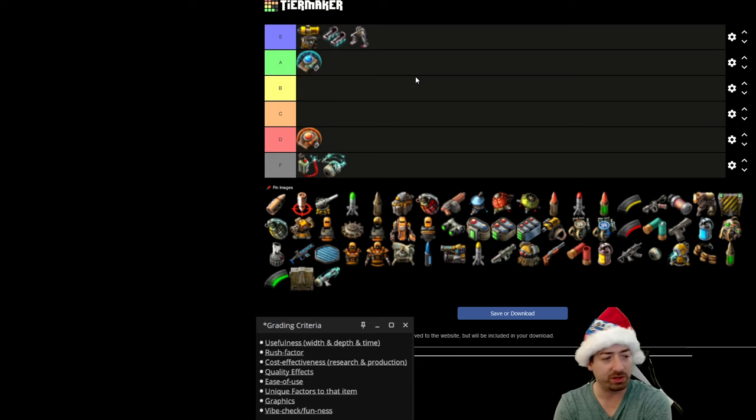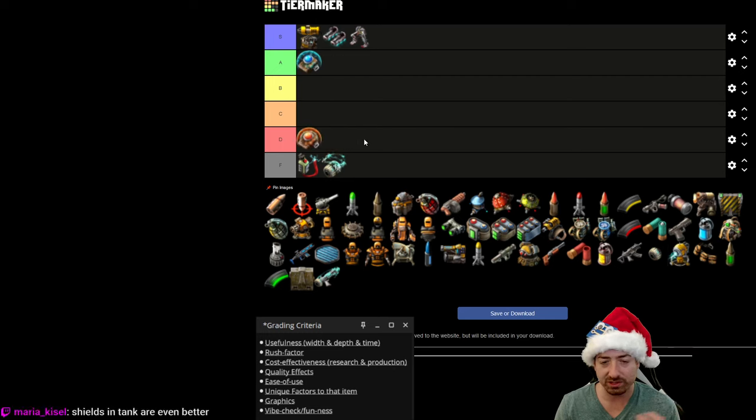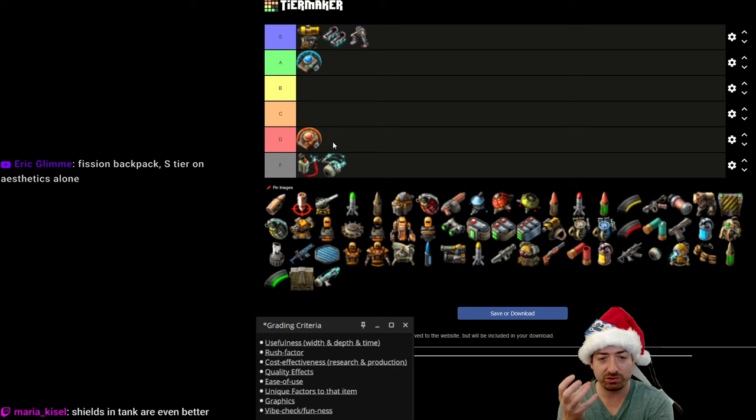Tier 2 shields are kind of pointless with quality. This is an example where quality or having more tiers of shields — I don't think we needed both. They're obviously better than tier 1, so on a power level sense they're a subgrade above. But do we need them in the game? I give them a D — they're kind of boring. The slight interestingness is that they're less efficient per hit point unit regenerated. The problem is quality blows it up — quality says just get higher quality of the base shields, which is better in every way.